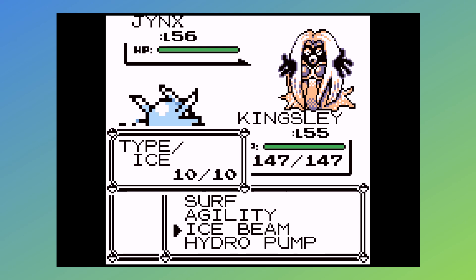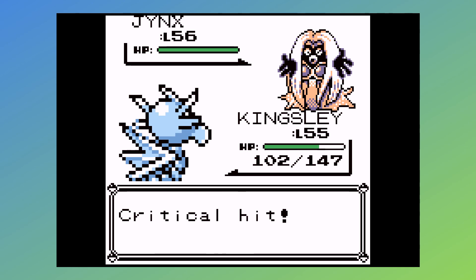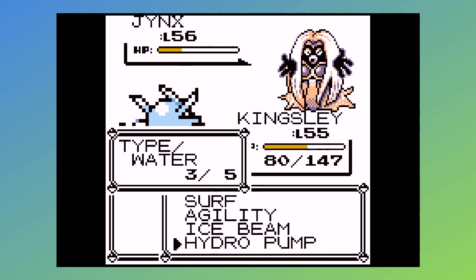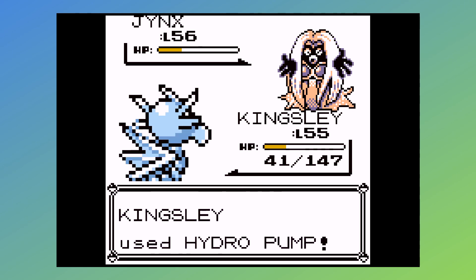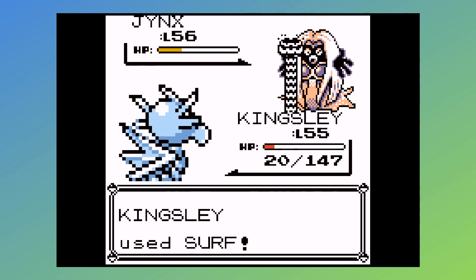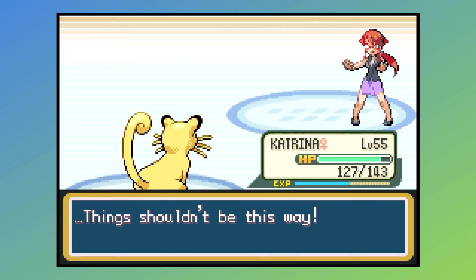In Gen 1, Jinx does not have that same Lovely Kiss-Attract combo. She has Body Slam and Thrash instead — some pretty decent Normal-type moves, but they're not as annoying and won't be super effective because they're Normal-type. Overall, she is easier to deal with in Gen 1 despite being two levels higher. She still has Ice Punch and Double Slap, but that didn't come into play because she got locked into Thrash. And look at me trying to use Hydro Pump — I hope you learned a lesson, past me. Hydro Pump is never worth it. Garbage accuracy. And that takes care of the first member of the Kanto Elite Four, Lorelei.